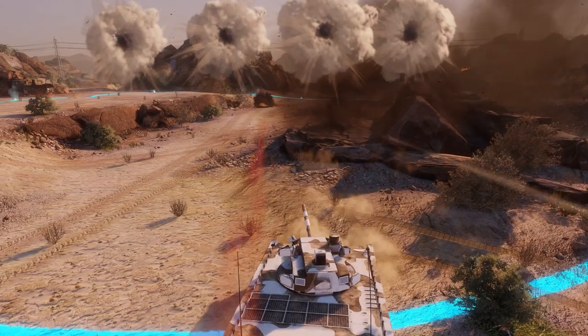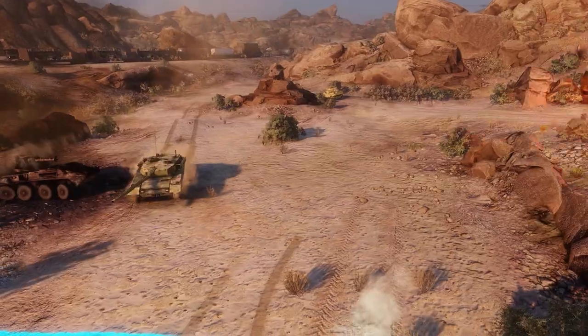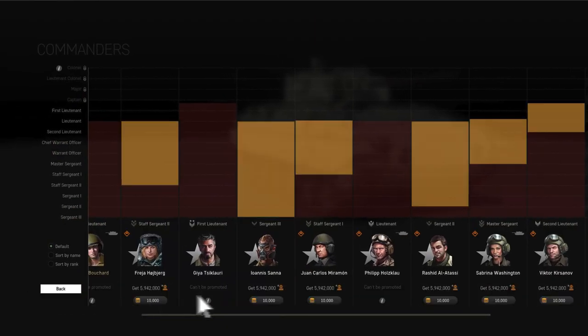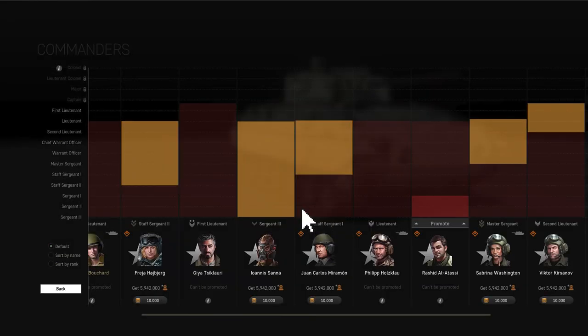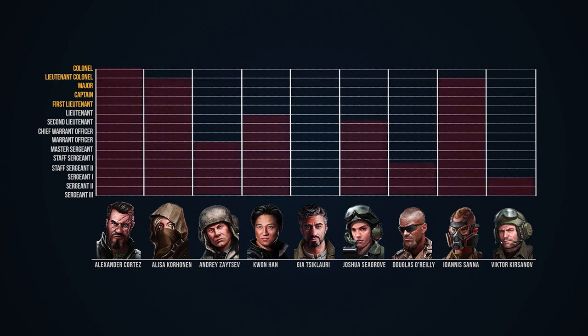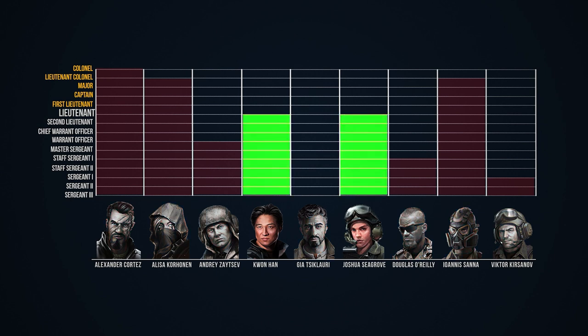In order to promote a commander, you have to accumulate enough XP by using him or her in battle. Once enough XP is accumulated as indicated on the progress bar, the commander can be manually promoted to up to rank 10. At this rank, the special chain of command rule comes into play. Simply put, starting with rank 10, in order to promote a commander to a higher rank, you have to have at least one other commander of the same rank. In other words, if you only have two commanders, you can promote both to rank 10 and then one of them to rank 11. If you have three commanders, you need to promote all three to rank 10, then two to rank 11, and then one to rank 12, and so on.